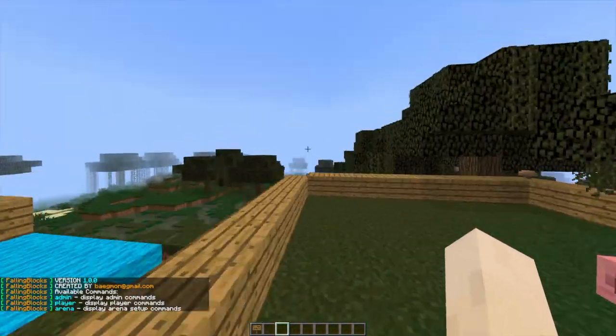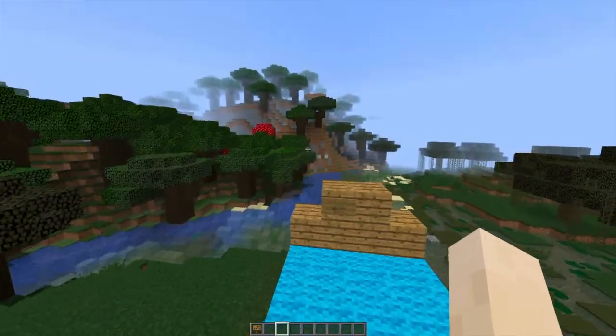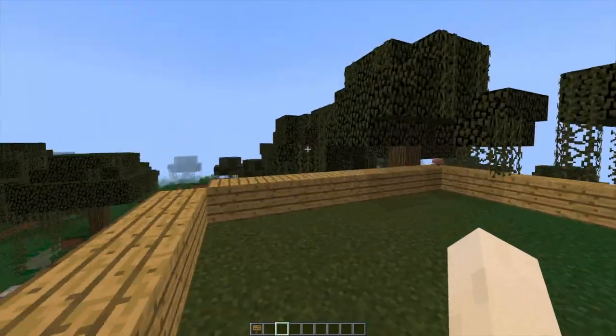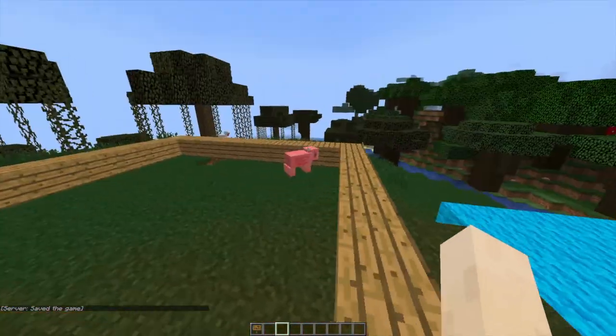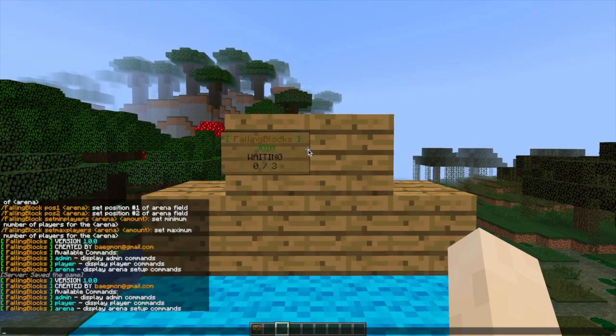Now this is pretty difficult to show with only one set of hands and one computer, but I'm going to do my best. If you download it and play with your friends you can have a much better time as everyone is playing. So what does this plugin do? Well, blocks will rain from the sky and you have to run about trying to avoid them. Let's go ahead and get started by doing /falling blocks, and that will show us the three different types of commands.